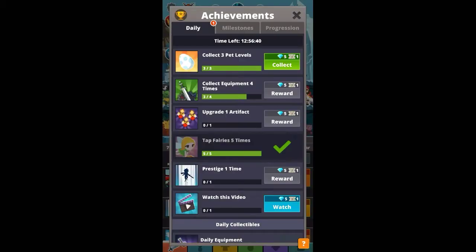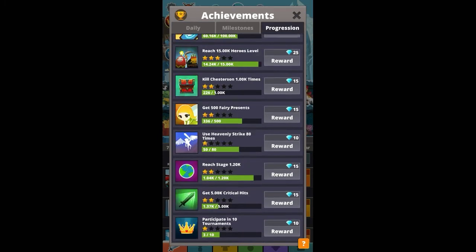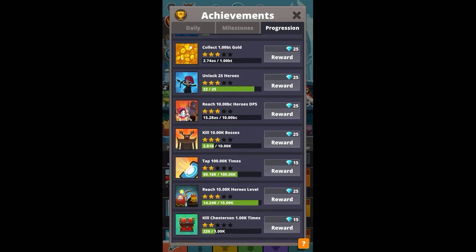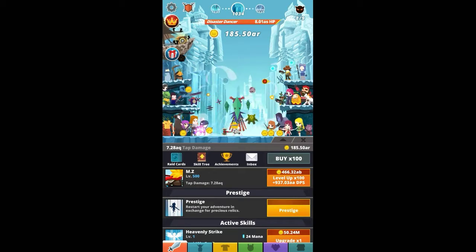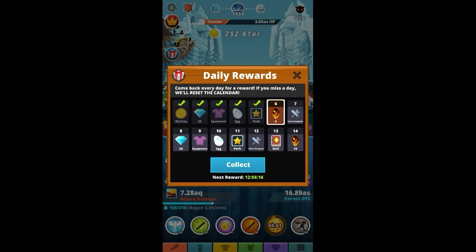One of the most obvious ways of grinding diamonds is achievements. You get daily achievements and you can get up to like 25 to 30 diamonds daily. There are also progressions which give a lot of diamonds, but once you finish all your progressions, the daily won't be enough on its own.